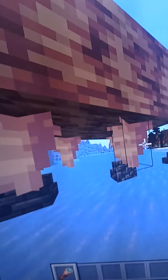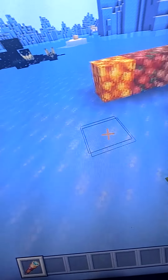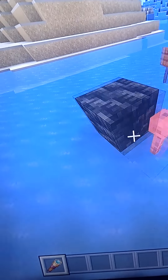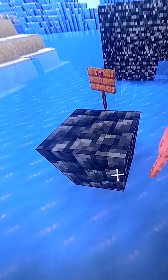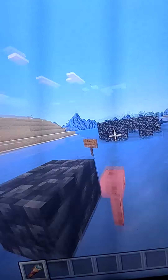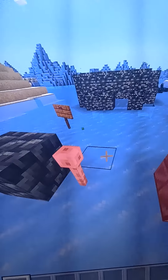Over here we have something from the deep dark biome, and also this on the island. Over here, we have this block with a special texture that a lot of people didn't know about. This is the lightning rod — lightning comes out of this, just wait in Minecraft.